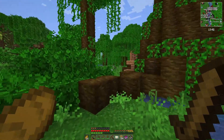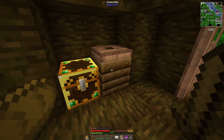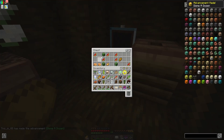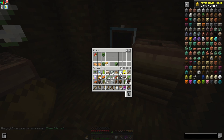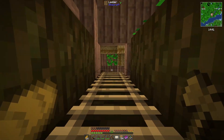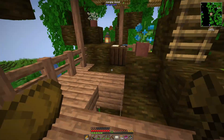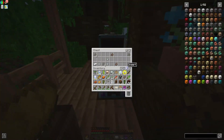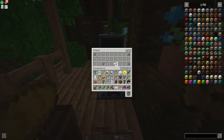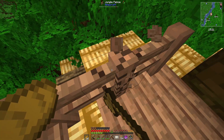Then I saw a treehouse in the jungle — we absolutely must explore this! I've never made a treehouse myself so this is the first one I'm going to explore. There's a way in with ladders, a composter, and a loot chest. I want a potato even though it's not ready. We're climbing up — hay bales in the roof, interesting. There's a bell up here but there's only one villager. That's it.